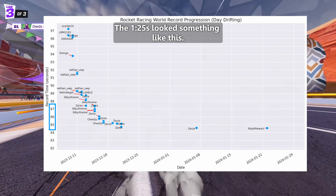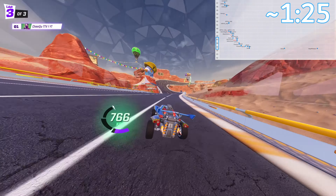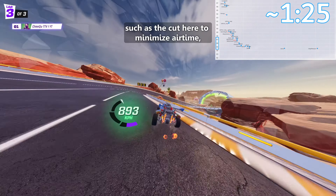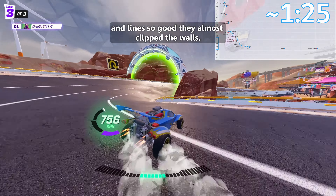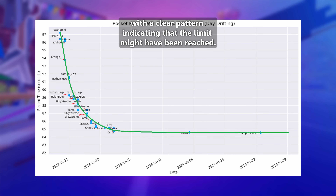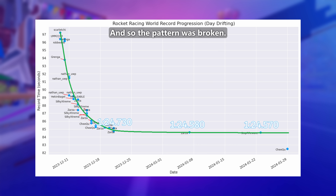The 1:25s looked something like this. The drift chains were further optimized, basically drifting through the whole track. Turbo was used at optimal positions, such as the cut here to minimize airtime, and lines so good they almost clipped the walls. The track now seemed maxed out, with a clear pattern indicating that the limit might have been reached. But after many hours of experimentation, I realized that is not the case, and so the pattern was broken.